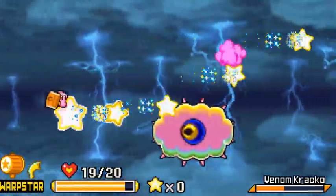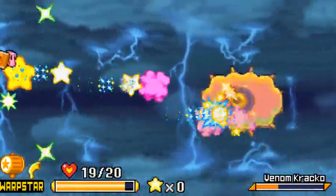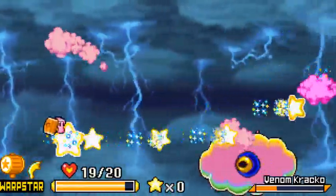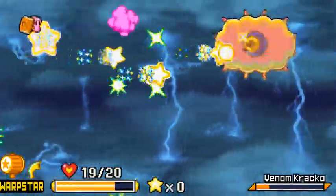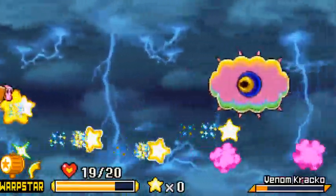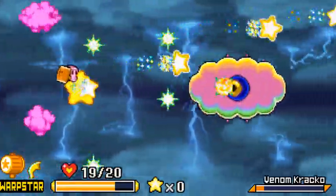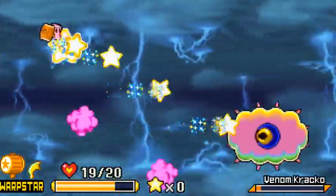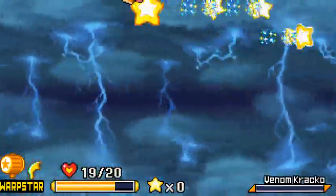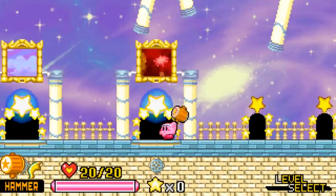Since this game clearly has a lot of Squeak Squad influence, this reminds me of the Doc-controlled cloud Cracko machine thing, whatever — that attack where it electrifies the arena and removes it, and you get stunlocked and fall into the pit and die instantly. Cracko is quite something in Kirby Squeak Squad. But I just sort of did it and now the boss is gone.